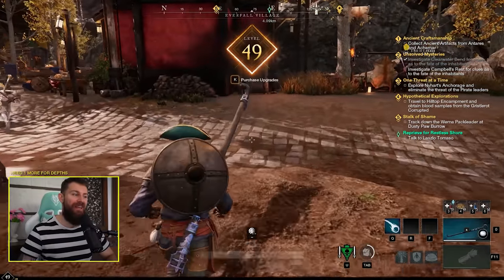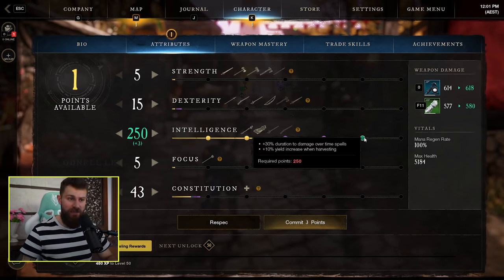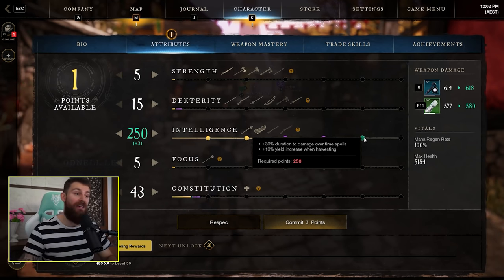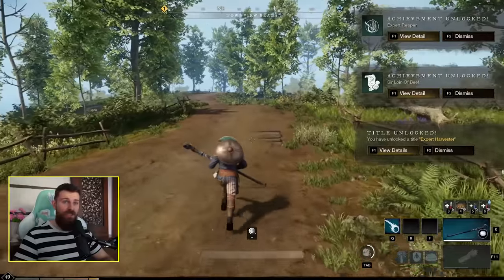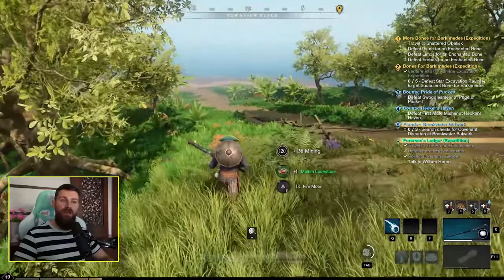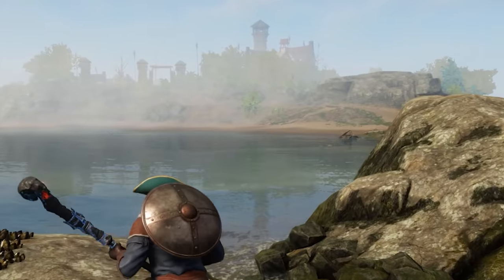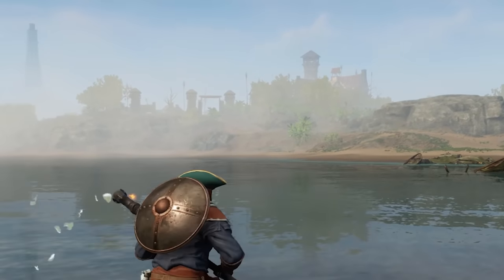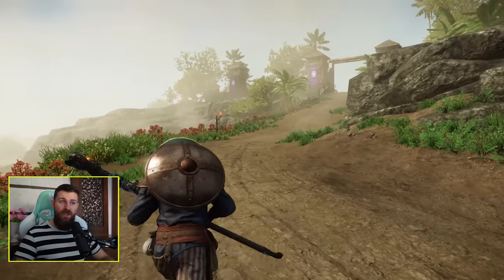That's level 49. I've now passed the 250 intelligence threshold — this adds plus 30% to damage over time spells and plus 10% yield when harvesting. That's level 140 harvesting with a bunch of achievements unlocked. Level 120 mining. Feeling like I'm running through the starting area again with all of this copy and paste, but over there in the distance we've got Restless Shore Hamlet. Let's see — does it have anything unique about it, or is this just a higher level version of Monarch Bluffs?